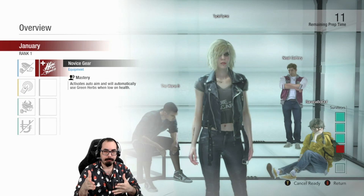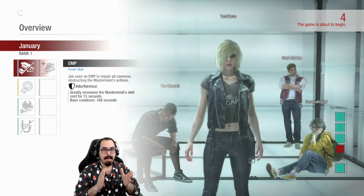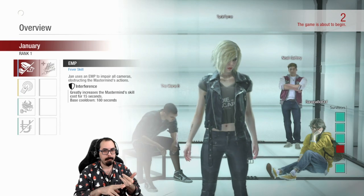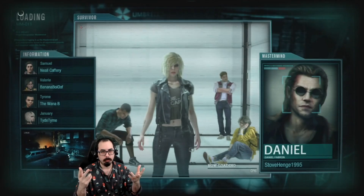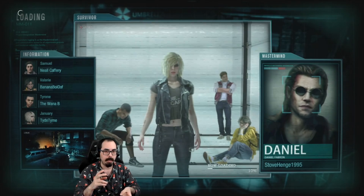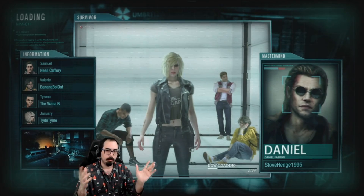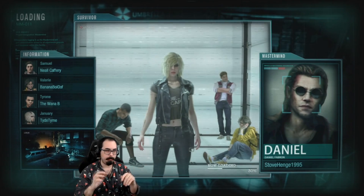Your objective as Survivor is to get to the third area and escape before the timer runs out. Every good thing you do — such as damage enemies, heal allies, do objectives — increases your time. But every negative thing that occurs, such as taking damage from the Mastermind, traps, all this stuff, will reduce your time. Death reduces your time drastically. So it's always a tug-of-war of how much time you have left.